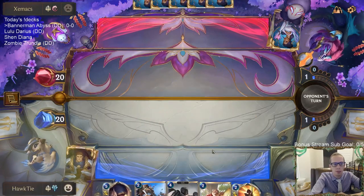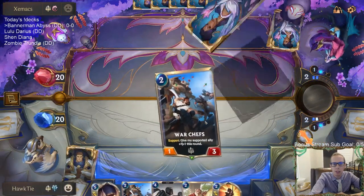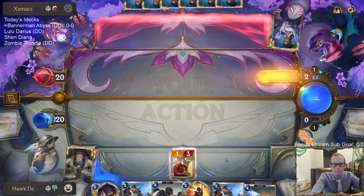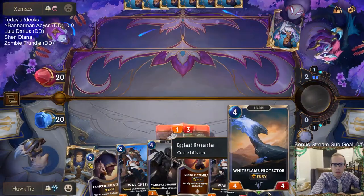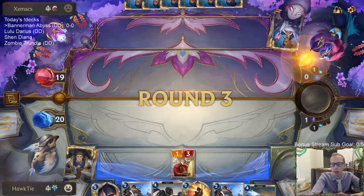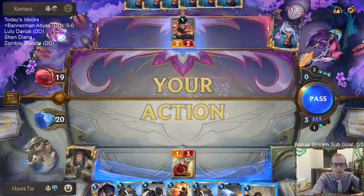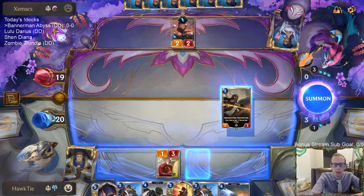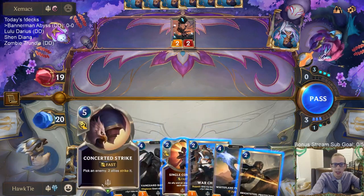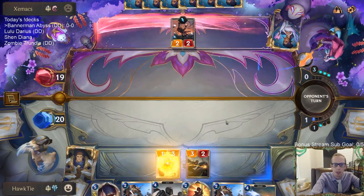Trundle is just really good — has overwhelm, you can grow it with Bannerman, you can put an Unyielding Spirit on it, it's a really good card. We're hopefully going to get to the five-mana challenger dragon a bunch with Egghead Researcher — that's probably the dragon we want more than others. I don't want to play Warshafts because they'd get a free attack, so I'll play Bright Steel Protector instead.